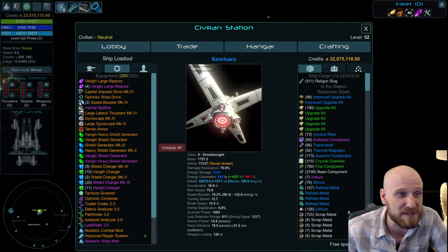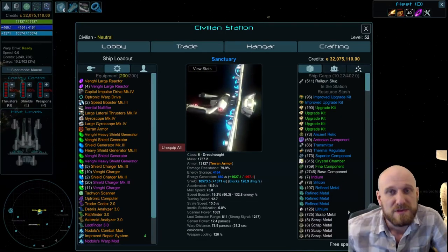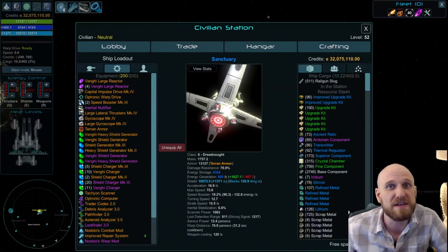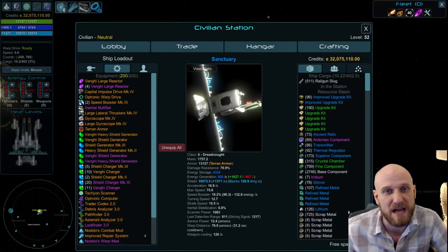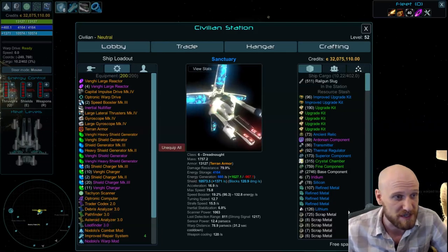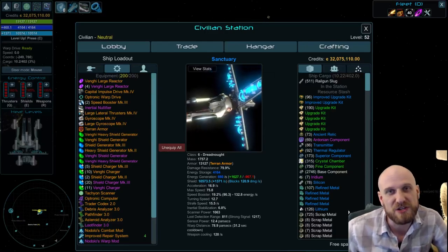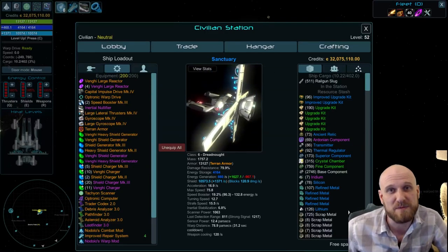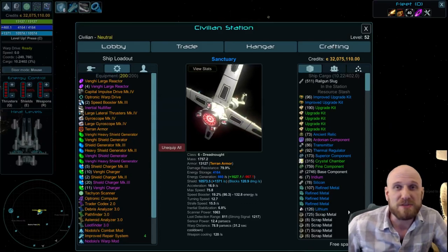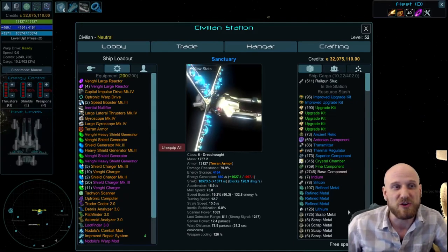The only absorption you're usually going to get is from any Vengi shield generators and crew that might have it. Crew also have two sources of shield-based bonuses: percent maximum shields, which helps maintain a decent shield buffer for soaking damage, and shield absorption. Managing your equipment space in a shield-based build is a delicate balance between having enough maximum shield buffer to soak incoming damage without your shields going down, and then stacking the most space-efficient chargers you have, while also considering some quality-of-life factors.